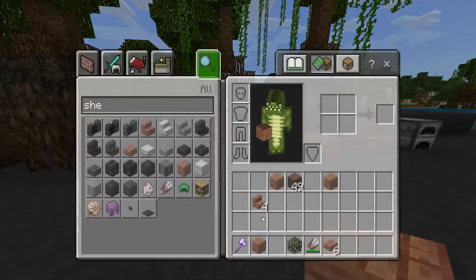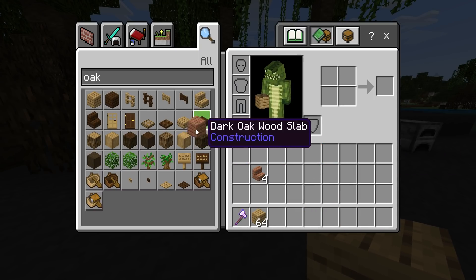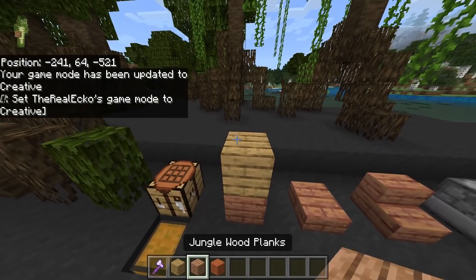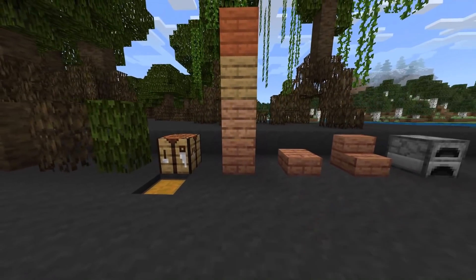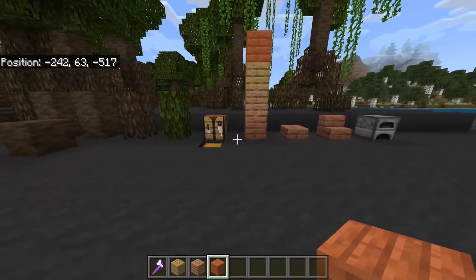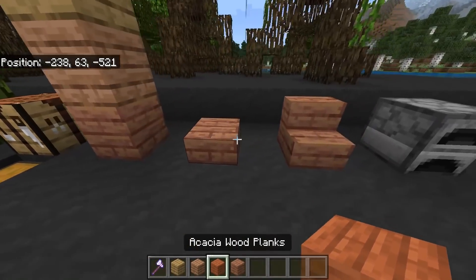Let's just go back to creative and grab oak, acacia, and jungle to put them side by side. Obviously the color variation is slightly different, but basically they're saying these three make the mangrove wood. It's not a huge difference in terms of the color palette, which I actually really like - apart from the top one which I really, really like. So it's going to be nice to see the combination of oak, mangrove, jungle, and acacia. They can all be crafted into slabs and stairs as well.